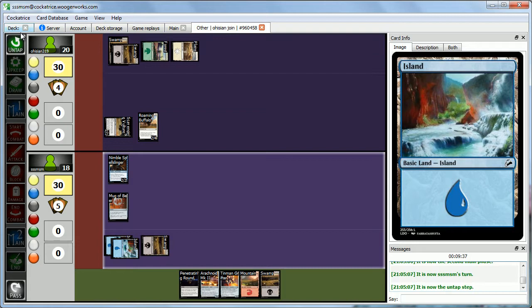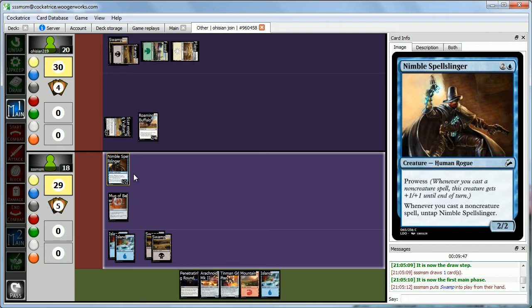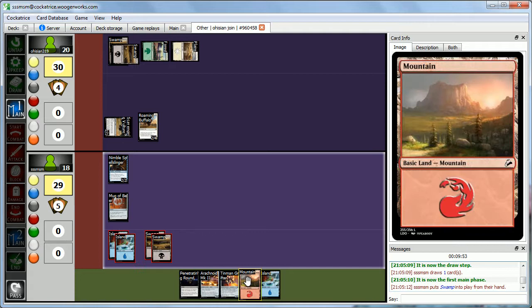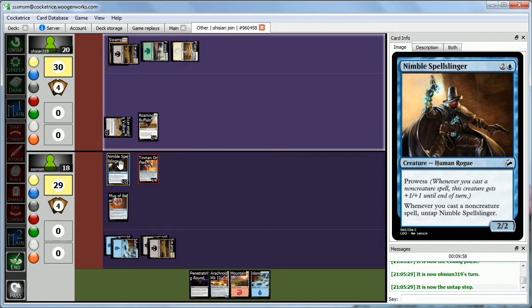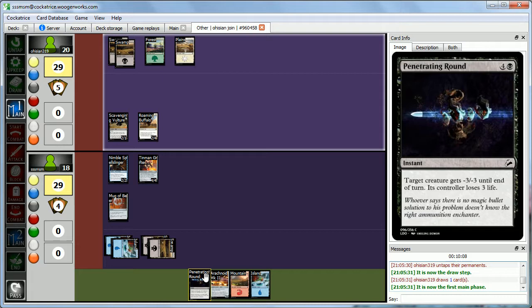We untap and draw an Island. We have a straight of 2 and 3, so our Tin Man costs 4 to cast — we'll play the Tin Man and pass the turn. We can't really attack into the Buffalo. Mug of Beer isn't looking great since we've been tapping out every turn, but maybe it'll be better in future turns.